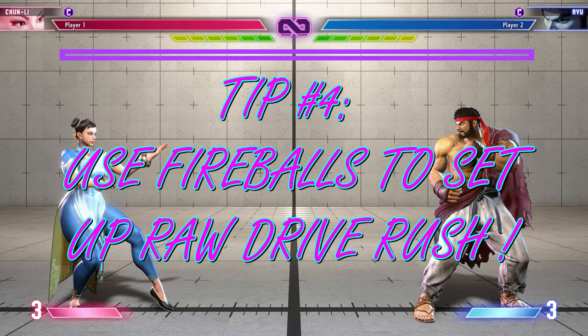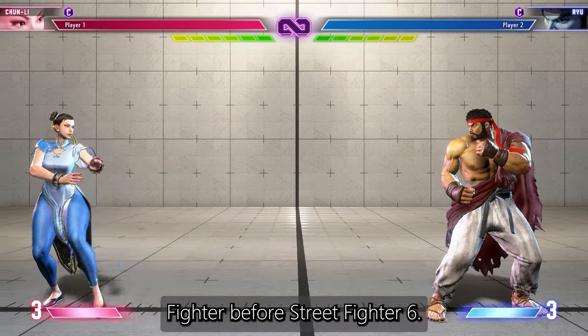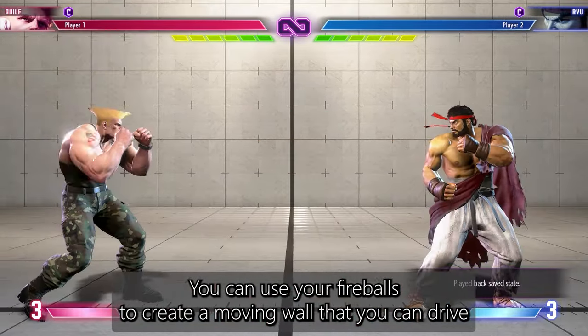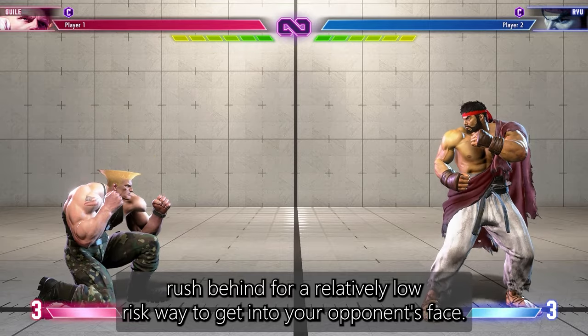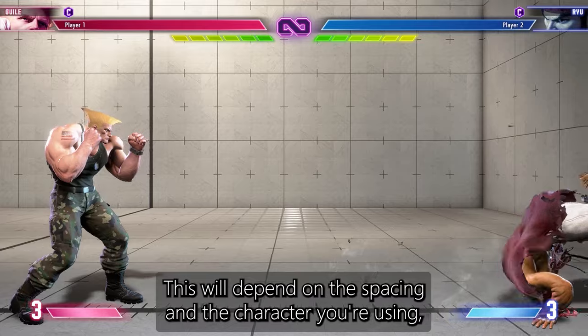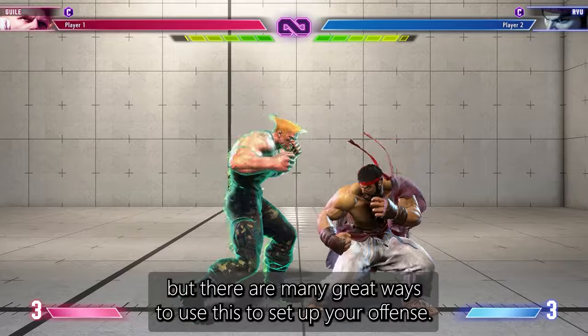Fireballs into drive rush is a new concept that didn't exist in Street Fighter before Street Fighter 6. You can use your fireballs to create a moving wall that you can drive rush behind for a relatively low risk way to get into your opponent's face. This will depend on the spacing and the character you're using, but there are many great ways to use this to set up your offense.